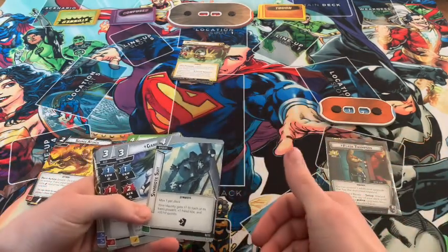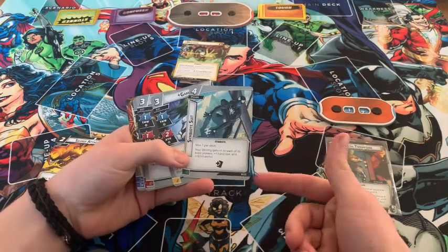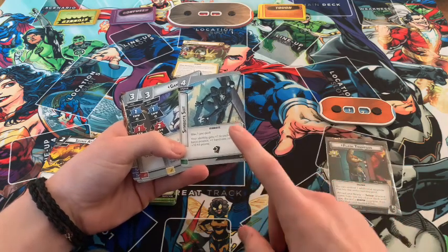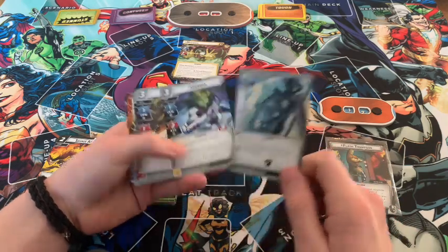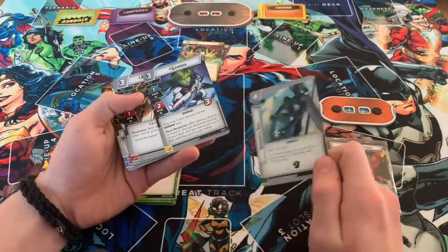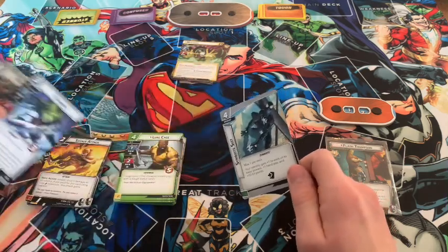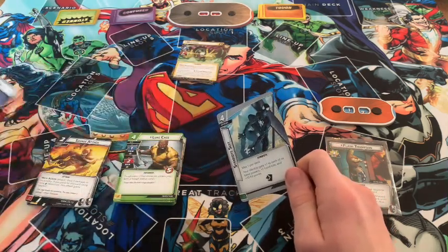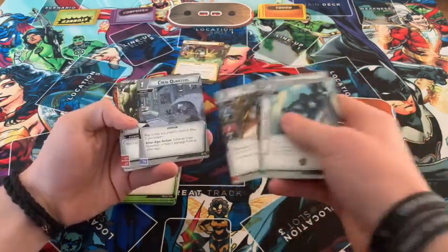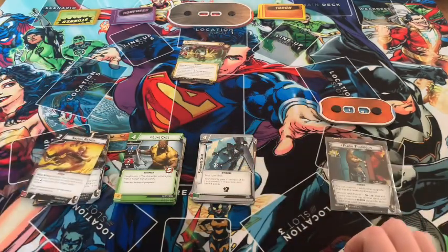For our basic cards we have Symbiote Suit — extra versatility giving us big hearty attacks, thwarts, or defenses, extra hit points and extra hand size. We have Gamora as an extra body and extra attack, and we can get extra events. We have Mockingbird for stun, Crew Quarters for extra heal, and three resources. That's our hero setup.